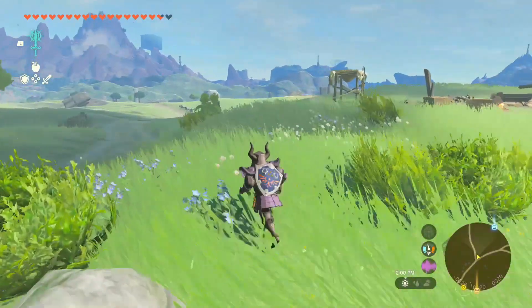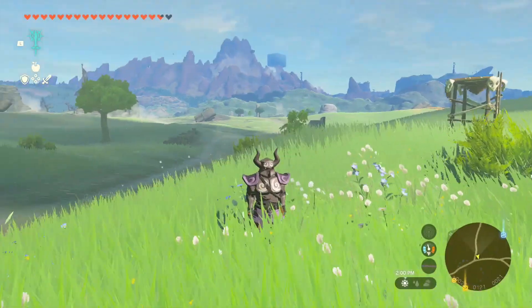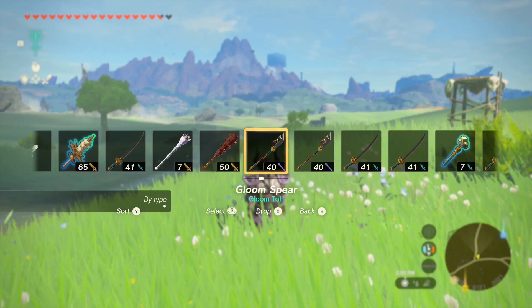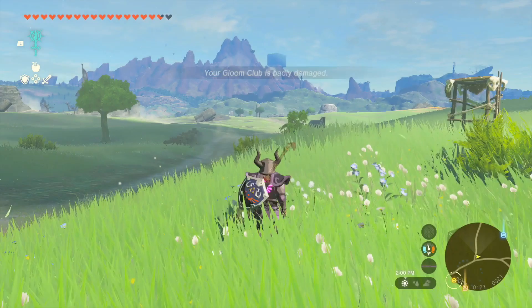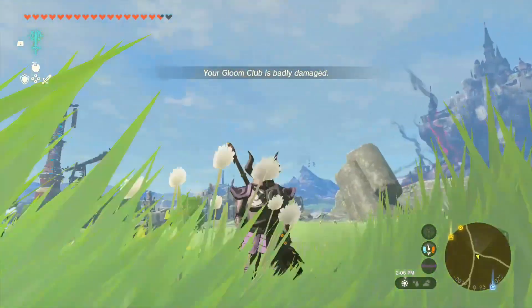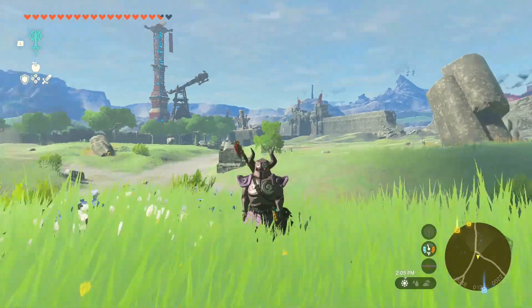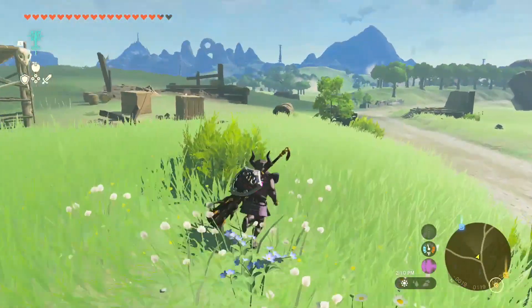But you've got to be careful — the Gloom Club can break very fast. Just keep that in mind. When using the Gloom Club, make sure you have a backup weapon. Don't rely on it by itself, because it can break pretty fast if you're fighting multiple enemies.